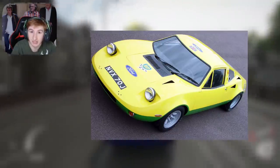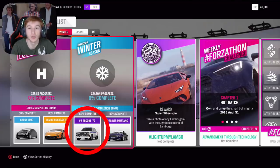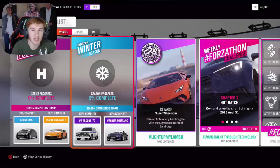The third new car, which we get in winter — you may have seen a glimpse of it earlier. At 50% completion you can get the Ford Escort Mk2 from 1977. This is the third new car, available at 50% in winter. And then at 80% in winter, you can get the RTR Mustang.